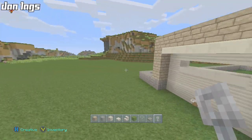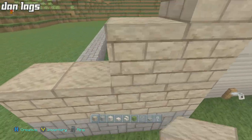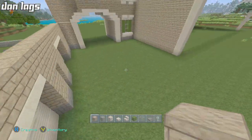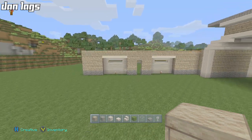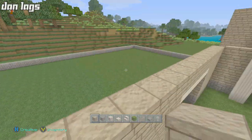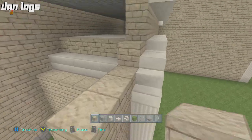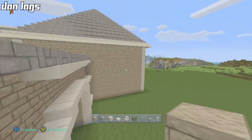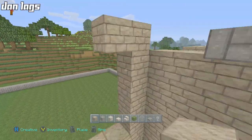Going across here with slabs, breaking three blocks and placing slabs with trip wire hooks - there we go, we have our two garages. I don't know if I want to move them over a bit - there's a lot of space here that's just sitting there and it's a bit ugly. But it doesn't look too bad actually. I might move them, it's a tough call. Let's just fill this in.